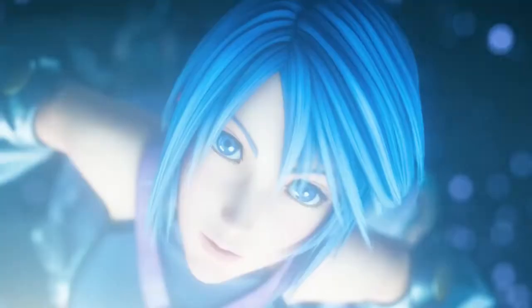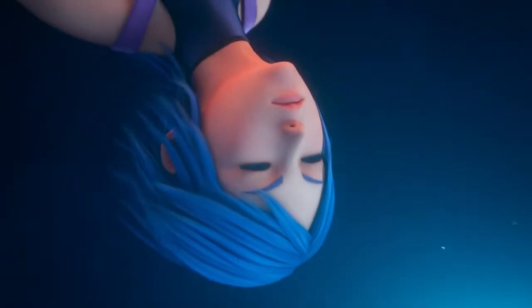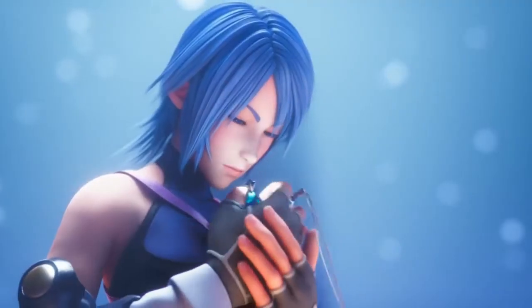We know that in Birth by Sleep, when Ven's heart was broken into pieces, some pieces of it came to reside within Sora. Could this mean that Aqua is trying to contact Sora to release Ven's heart and wake him up? I guess we'll just have to wait and see when we play the game.